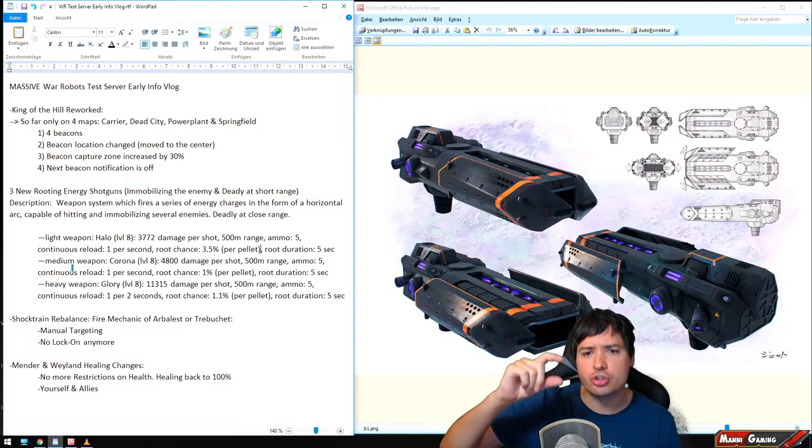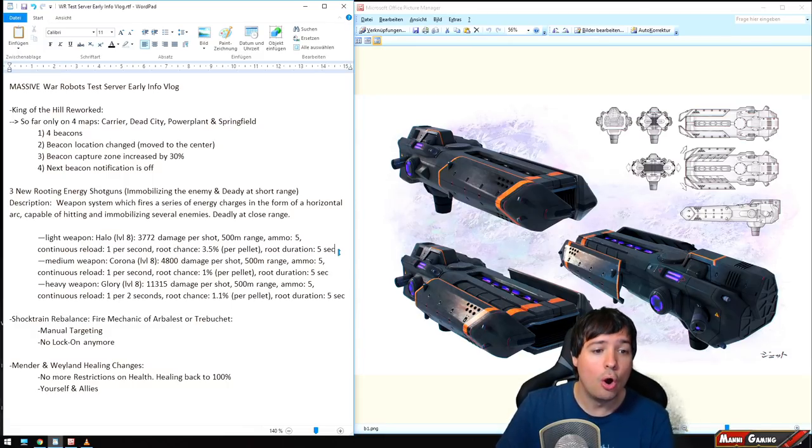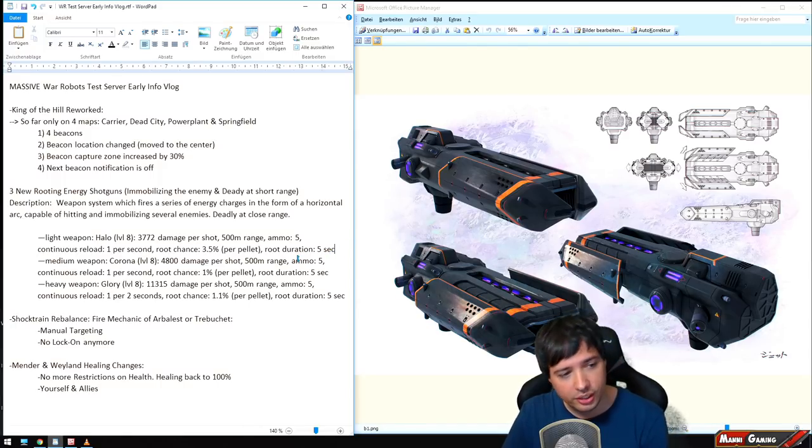You no longer need to combine Shredder and Gust — you can now just go with Halo directly if you want. Since it's an energy-based weapon it will also bypass energy shields. That might make it even better in some occasions than Gust, although Gust will probably still have more raw damage output. But being able to immobilize your target so that every shot is a full-on hit — no dashing — that will make a big difference.